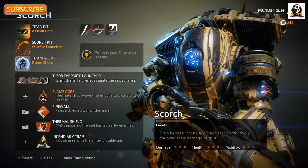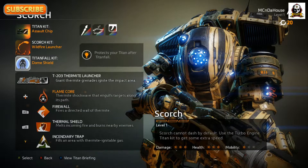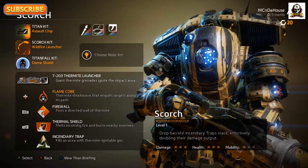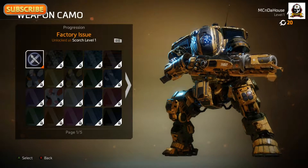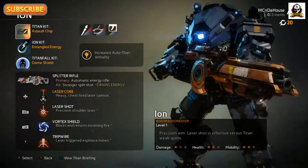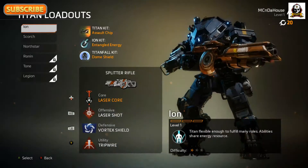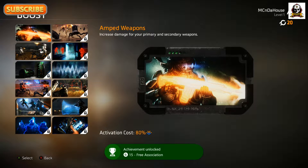It's quite an upgrade from Titanfall 1 — there are a lot more options with your Titans and a lot more Titans. This is really cool: you can change how their face is painted and you unlock these things as you play, so you can put some pretty cool looking stuff on there. There are also banners you can unlock and use in the background behind your name.